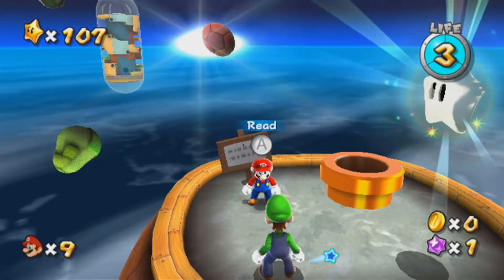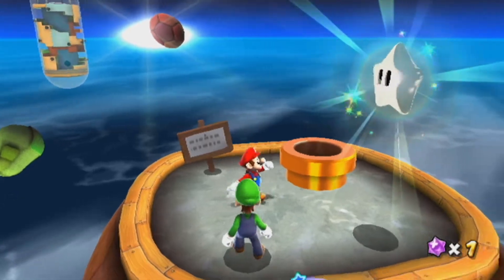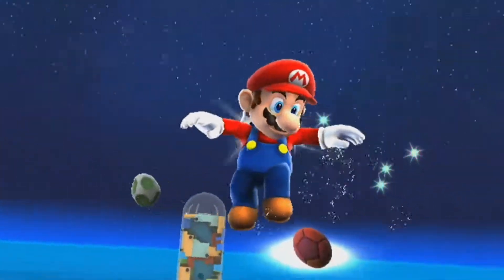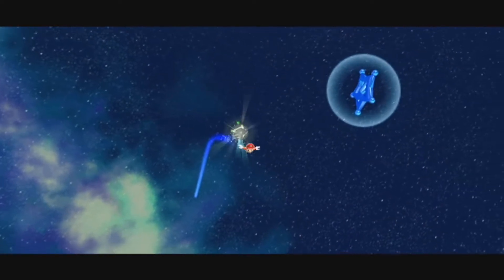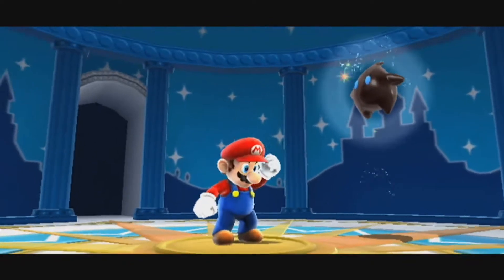Hello guys, and welcome back to another episode of Super Mario Galaxy. You might be wondering why I'm starting out right here. Well, I found an easy way to reset the power stars. There's this star right here in the Good Egg Galaxy, Luigi on the Roof. You literally just triple jump on the roof, grab the star, and then head back and the prankster comets reset instead of having to pay like the 30 star bits.